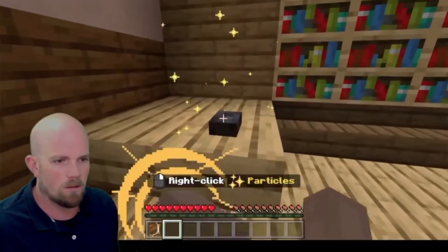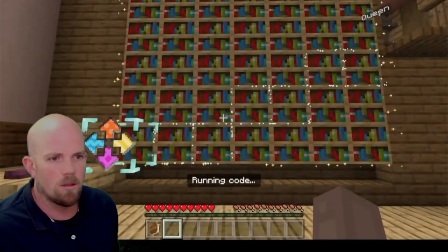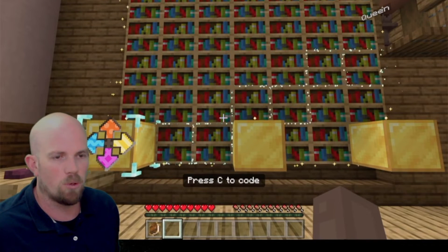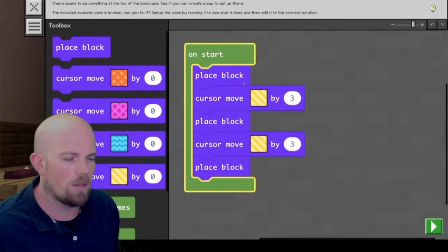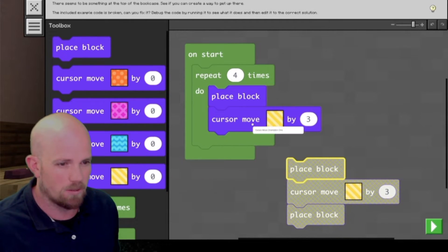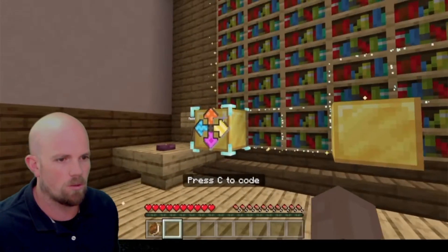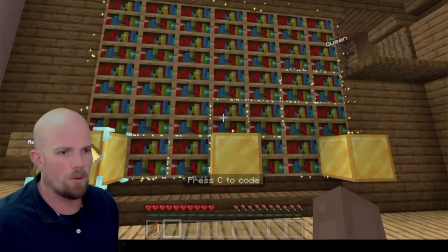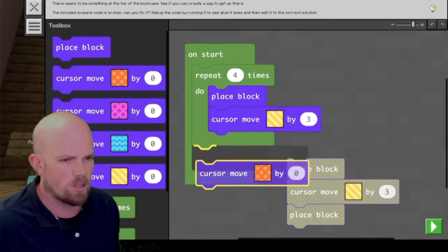This one looks a little bit more complicated. So we've got to put these gold blocks where we see the blue ones. Let's look at our code: it's three, up by two, and then up by two again. So place block — that happens three times, so we can repeat that. We did a repeater before. But then after that, I'm going to want to go up and then by two. So up was orange — let's go one, place a block, go to the right by another one.